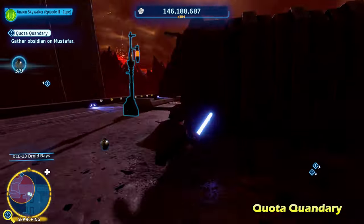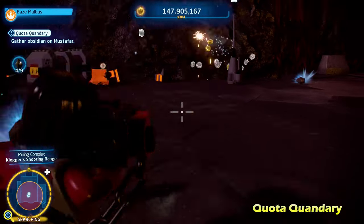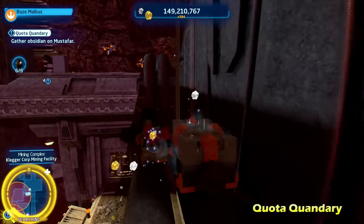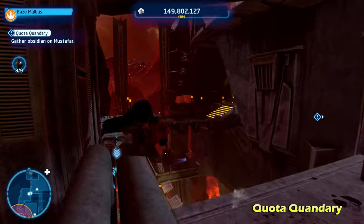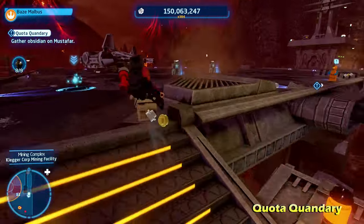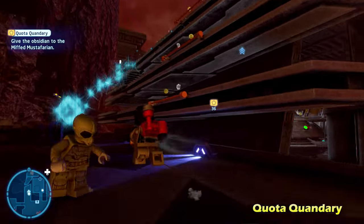It's probably better just to use a character that has a blaster rather than a lightsaber. The first set is going to be nearby where you talk to that character. There's going to be another set on the south side rooftop of the mining complex, another set just below where you talk to that character. We're going to get this obsidian, and there's going to be one final set near the landing zone, just to the left of it. We're going to destroy this crystal, and that'll be all nine pieces of obsidian.